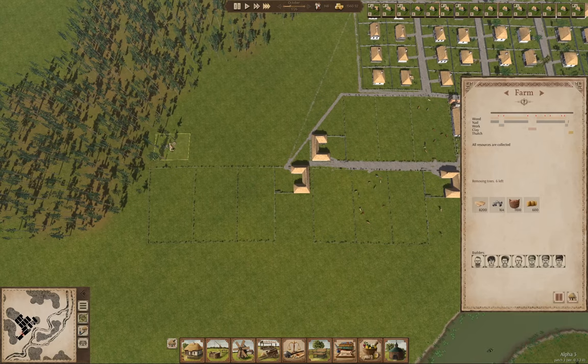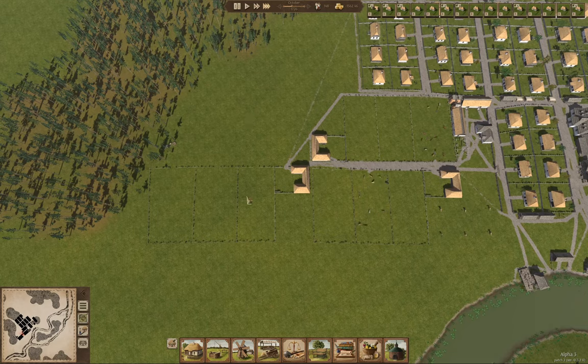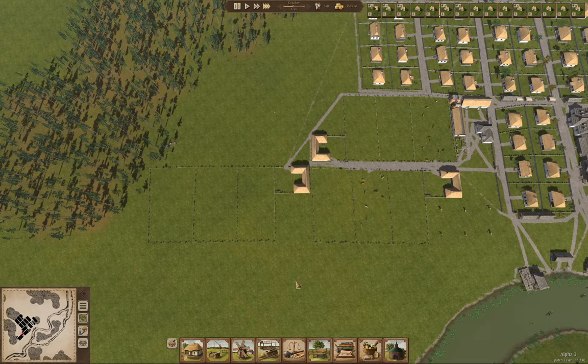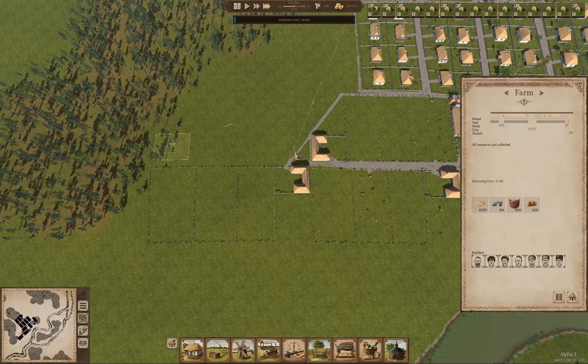I was building a farm, that's right. I'm getting wheat and hemp going. I've got another farm being constructed here, which, if the forester removes the trees fast enough, it'll get constructed over the winter and I'll be able to get it set up with fields and get production operational right away in the spring.